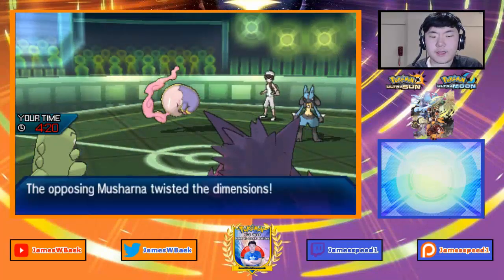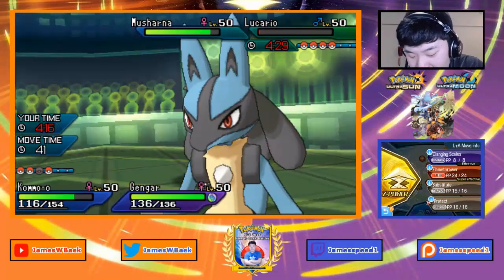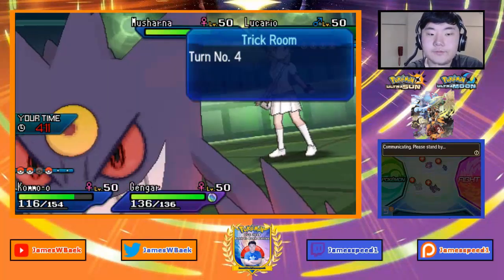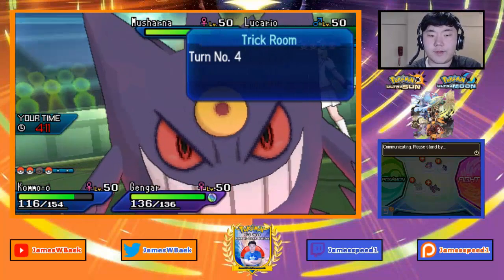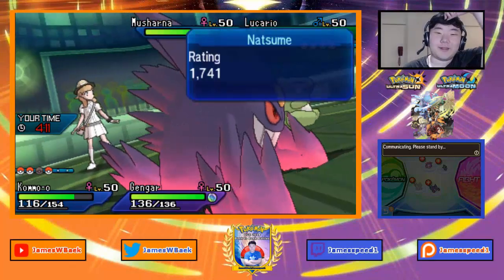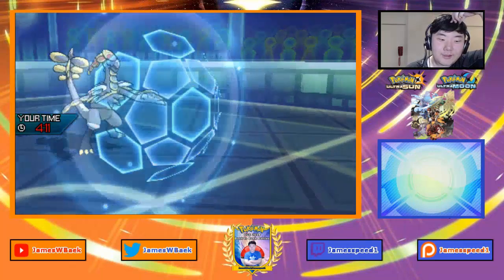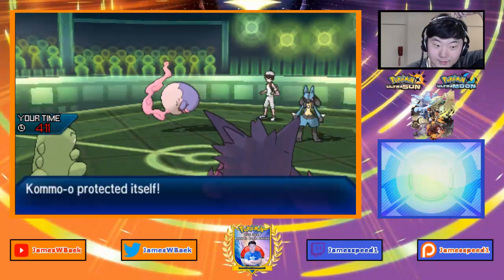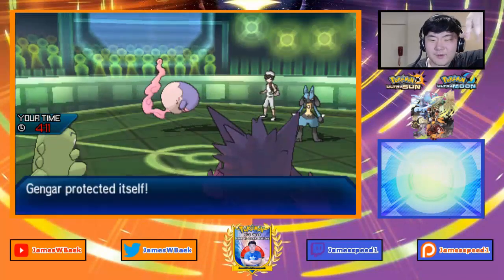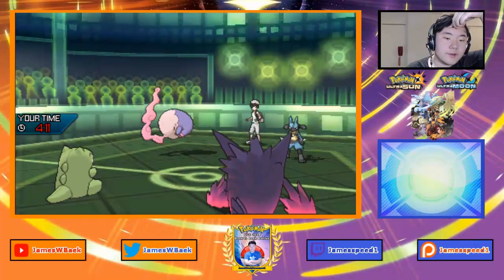Psychic might knock out Gengar — that's the question. Lucario can't switch out. I'll double protect to scout since Lucario is trapped. It would be smart to use Final Gambit on Musharna so it can switch out — that'd be a really good play. Does my opponent do it? Just Follow Me again, and Musharna uses Psychic — Gengar is still in and Kommo-o stays in.